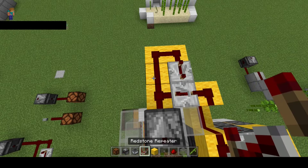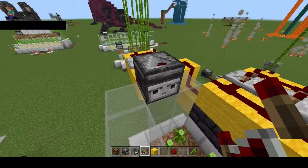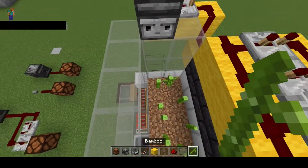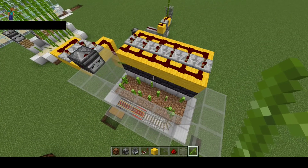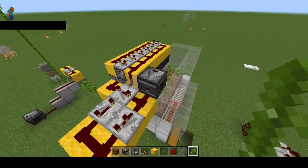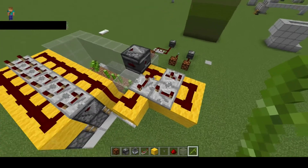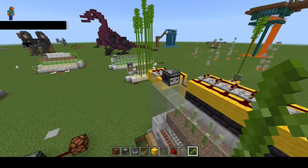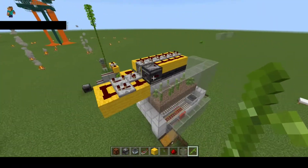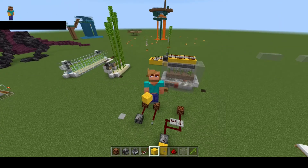So if you add another repeater here, set on one, that adds just enough of a delay to make the whole thing work. This little bit of circuit essentially replicates a button using an observer, and that's the important bit. I'm going to use this in so many different farms when I'm using double piston extenders. Gotta love redstone. Hope this was useful. Catch you on the next one — Quindexter out.